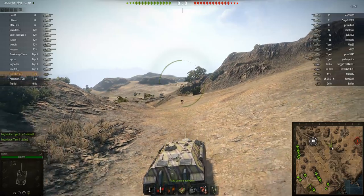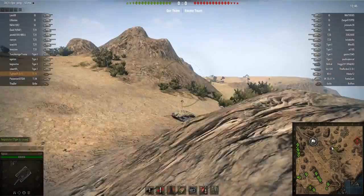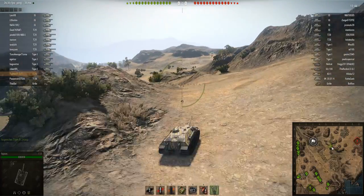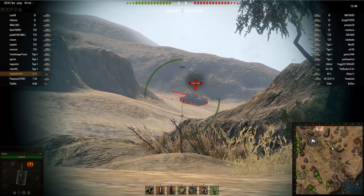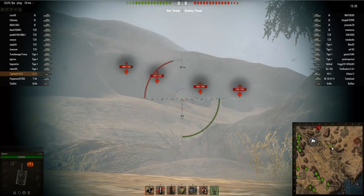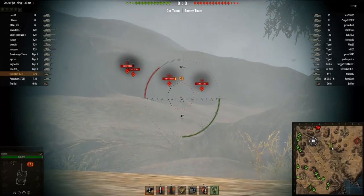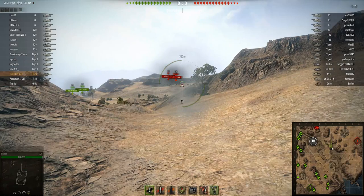You can see he's got binoculars on his E25, which you'll see many E25 drivers do, because you can really use the E25 as a scout — it is just that speedy a machine. You can see him lighting up all these tanks down here. And look at the ridiculous reload — this is not sped up in the replay, this is actually how fast the E25 reloads. It's just absolutely ridiculous.